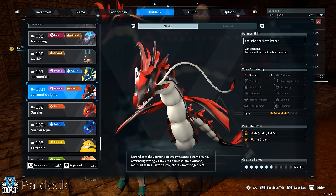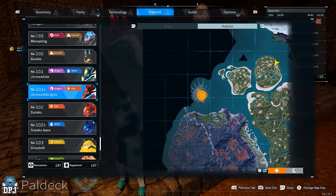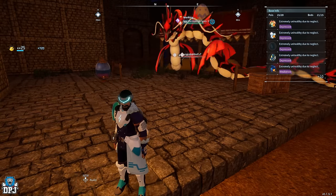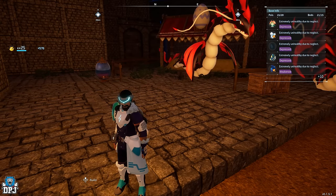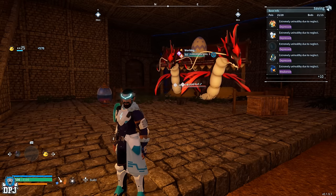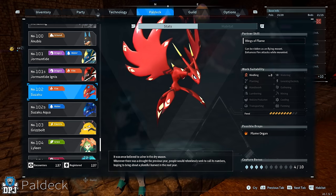For Kindling, the only level four pal is Jormuntide Ignis. The problem is this pal can only be bred by breeding two Jormuntide Ignis together — no other combination works. Getting all four passives onto a Jormuntide Ignis via the pals we've already created is more or less impossible. You'd have to go catch a male and female Jormuntide Ignis and breed them together, slowly grouping the passives via selective breeding. It's a long process, but it can be achieved. That said, there are other options.